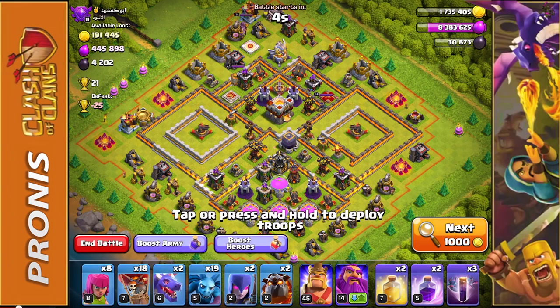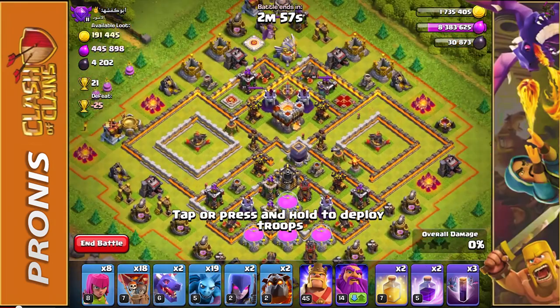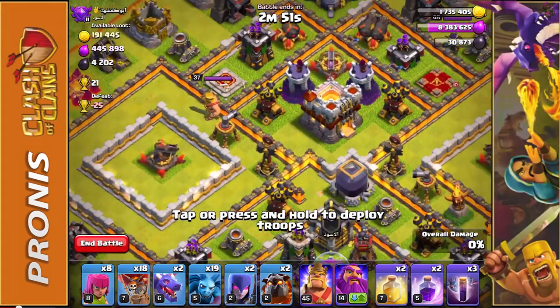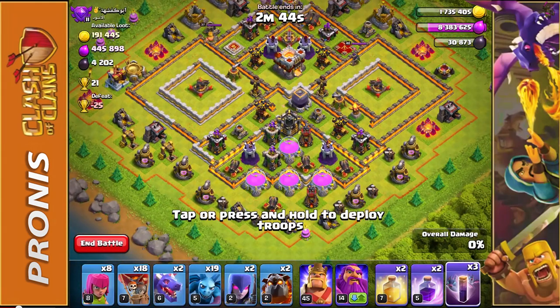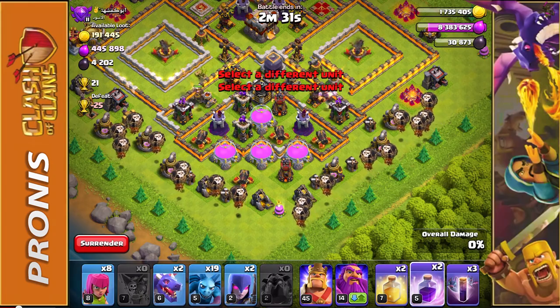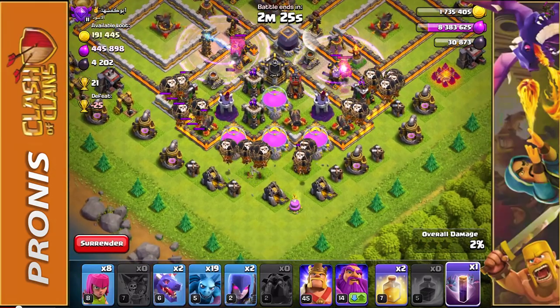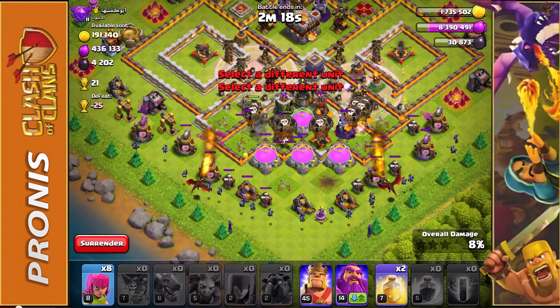We found a base — not a crazy amount of elixir, but they have all these elixir storages down at the bottom. This should be a pretty easy 50% one star, but I'm really going to see if I can go for the town hall and maybe get a two star. We are using our air class setup with the bat spell, which should help us take out as many defenses as possible. I'll start by putting down my two lava hounds, follow up with balloons, a couple of rage spells closer to the center, then bat spells and dragons. The minions will take out the outside areas.